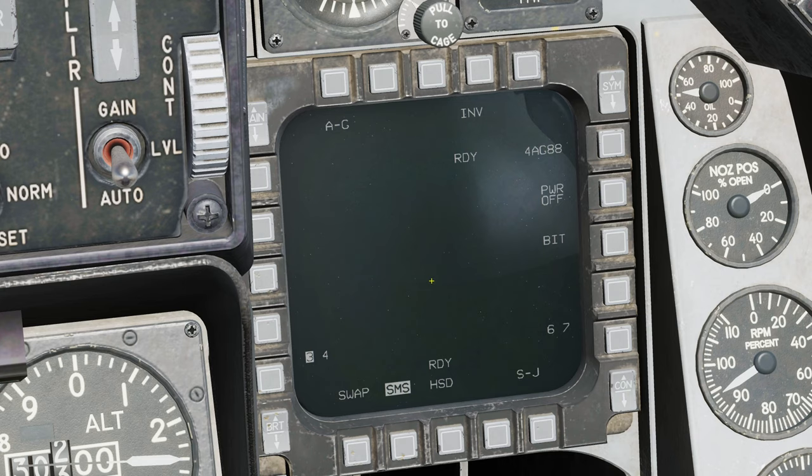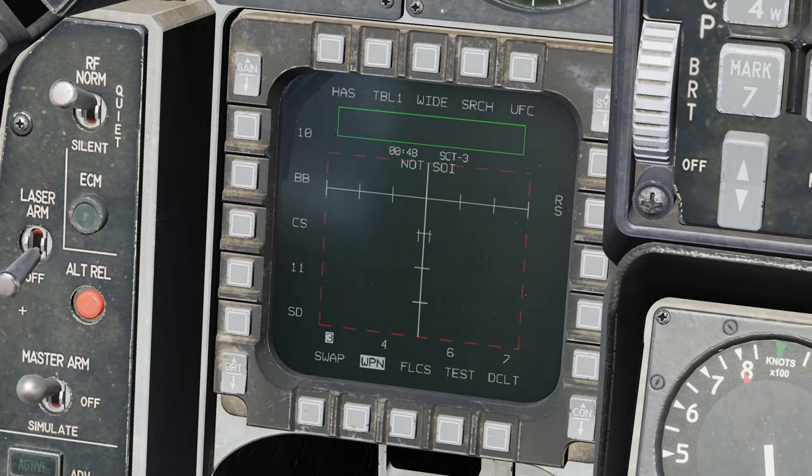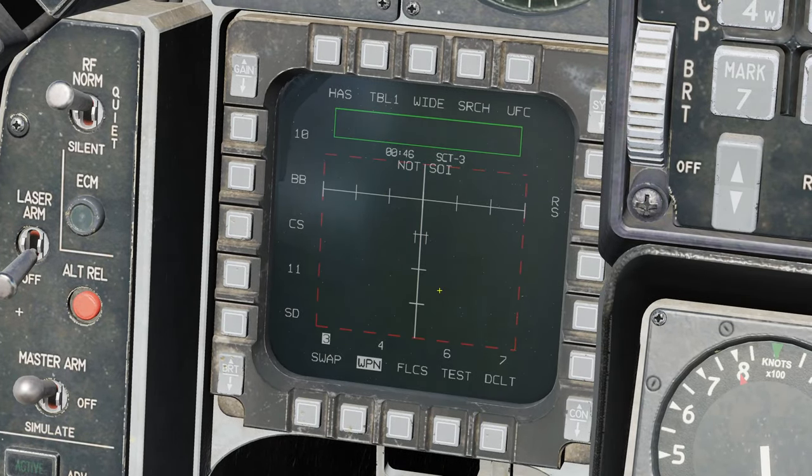Going back to the standard SMS page, we have four times AGM-88C and they're ready. We're going to power them on. We also have confirmation that they are present on stations 3, 4, 6, and 7. Once the HARM is powered on, the weapons page becomes live and you can control the various modes of the HARM from here.